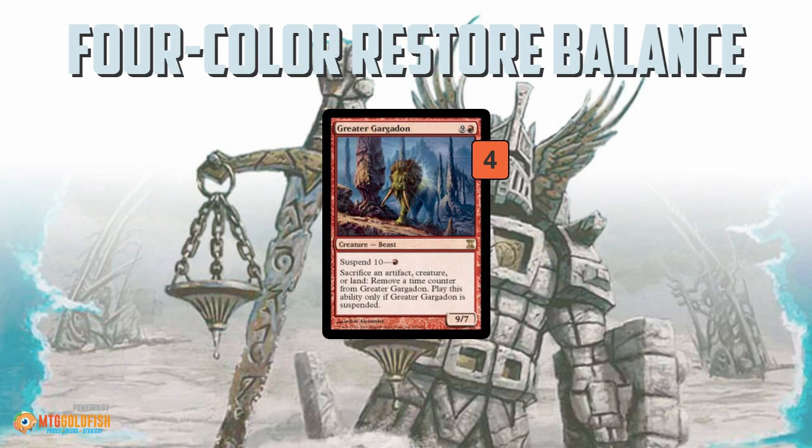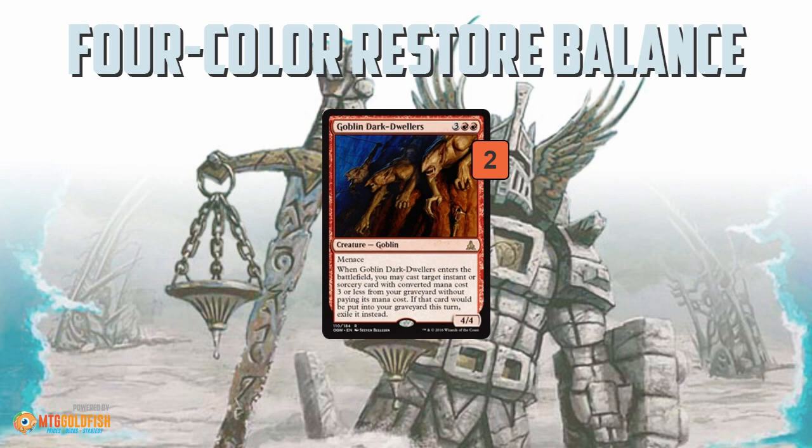The other way the deck breaks symmetry is Greater Gargadon. You can suspend it for 10 turns for a red mana, and you can sacrifice an Artifact, Creature, or Land to remove a time counter. If you suspend a Gargadon and happen to have creatures on the battlefield or extra lands, you can sacrifice those before Restore Balance resolves, making sure your opponent has to sacrifice everything. Then eventually your Greater Gargadon comes down and you attack with it and win the game. All this is fairly typical Restore Balance stuff, but the deck also gets to play some different things.